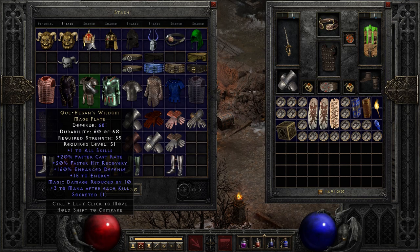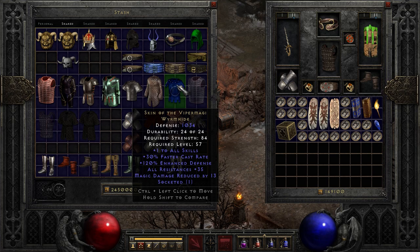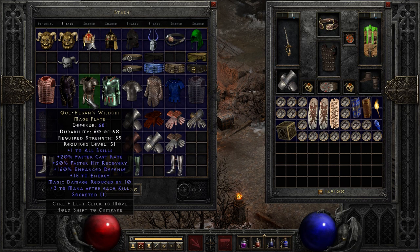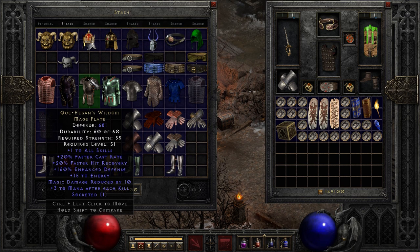Next up we have Q. Higgins' Wisdom Plate. This is sort of your poor man's Viper Magi. It has plus 1 to all skills and plus 20% faster cast rate, plus faster hit recovery, and some magic damage reduction — not bad. But by comparison to Serpent Skin Viper Magi, it's less good. Viper Magi has the faster cast rate, plus 1 to all skills, all resistances, and magic damage reduction. Q. Higgins gives you the faster hit recovery, which is okay, but it's kind of outshone by Viper Magi. Still, for leveling up or rolling up a new ladder season, Q. Higgins is a decent in-between option.